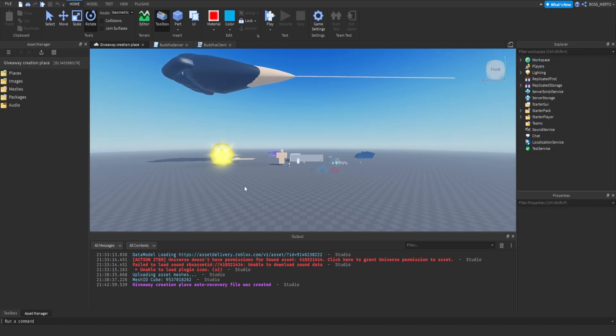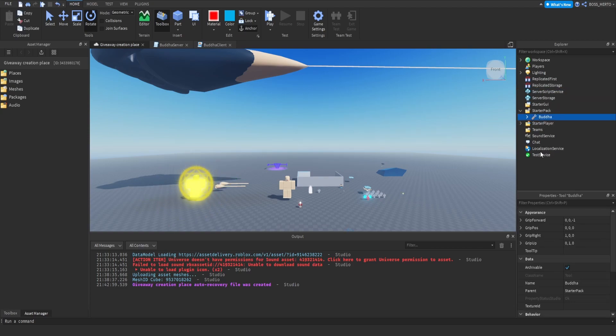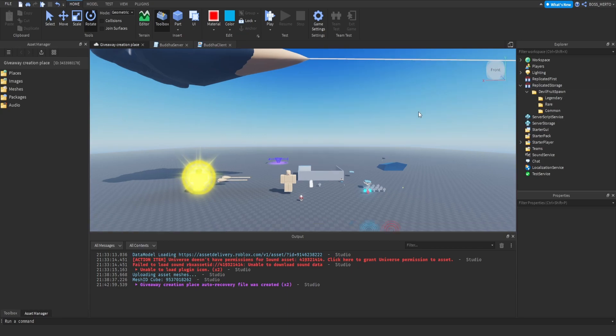This video idea comes from a viewer and supporter of mine called Senpai4, so shoutouts to you. What we're going to do now is set up some folders. Let's call this one 'Devil Fruit Spawn' and add some folders inside of this one with certain names: Legendary, Rare, and Common. You can of course add your own ones if you want to.